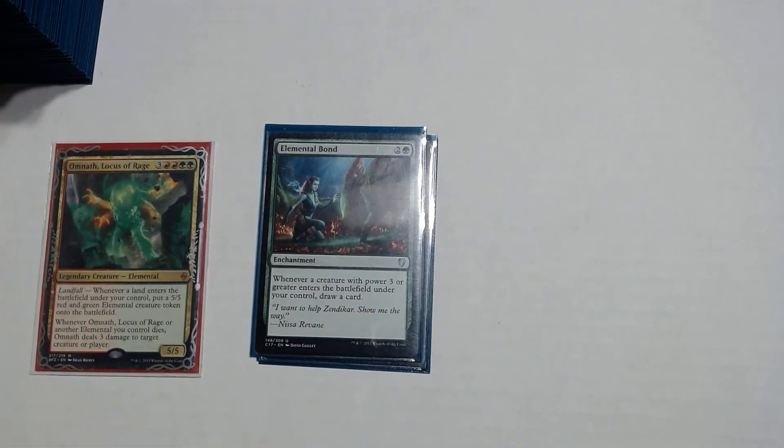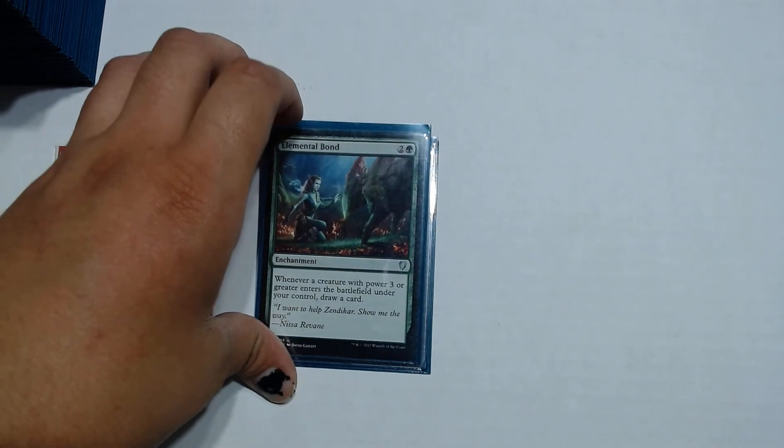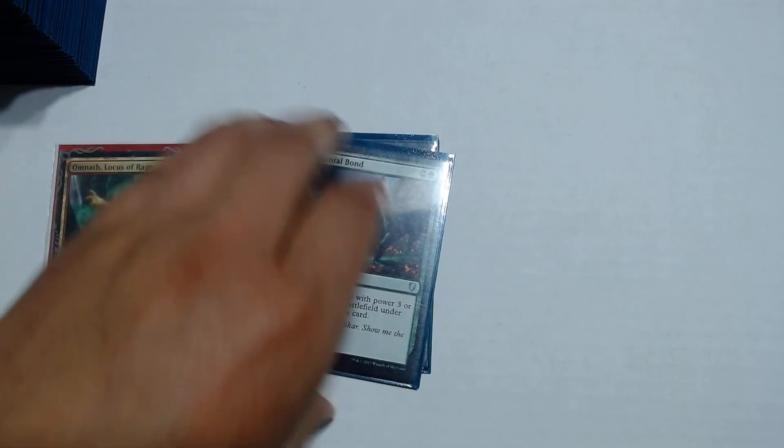Elemental Bond is a bit like Garruk's Uprising — whenever a creature with power 3 or greater enters the battlefield under your control, draw a card. It doesn't draw upon ETB itself and doesn't give trample, but it draws a card for creatures with power 3 or greater — which covers all our elementals, beasts, and plant tokens.